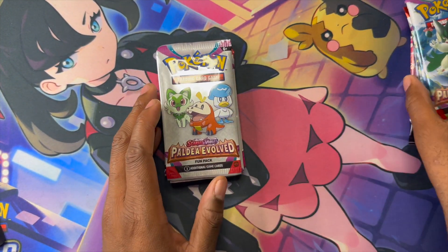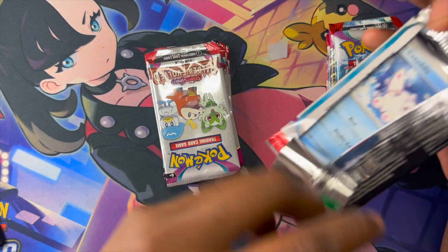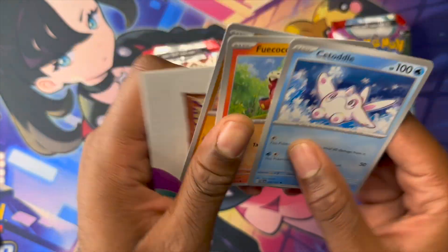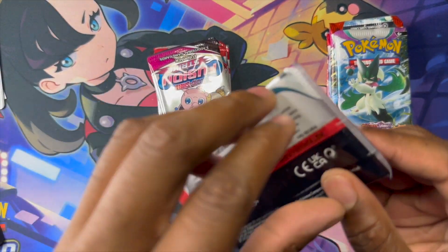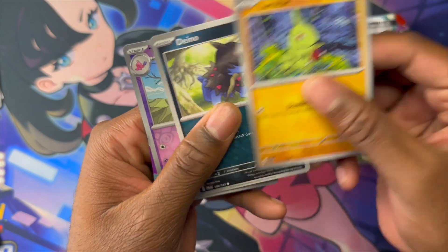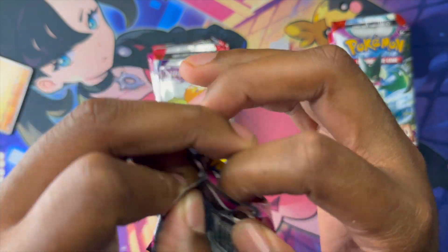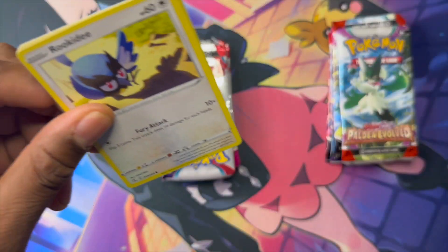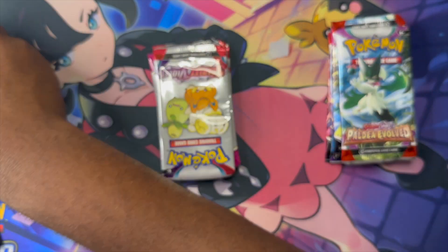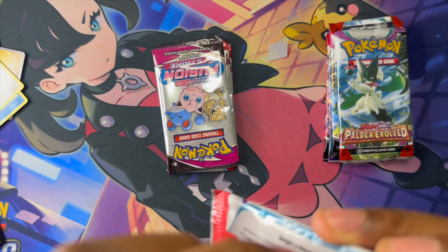So we're going to do our fun packs first, and then get into our actual booster packs. Totodile, White Coco - we're just going to go through these. Larvitar, Dino. VIP Battle - I'll put that in the deck. VIP Battle Pass, one of the most commonly used cards from what I've seen.